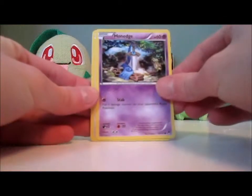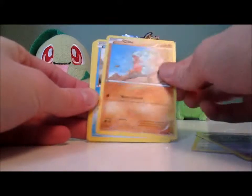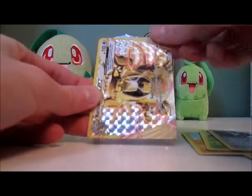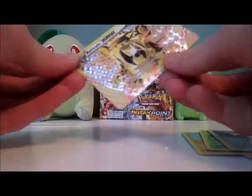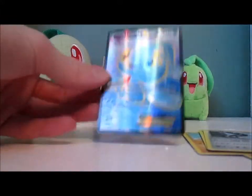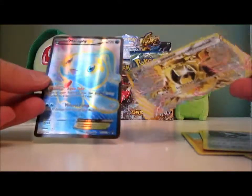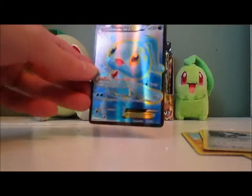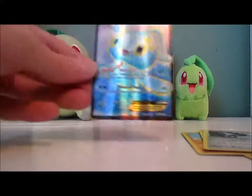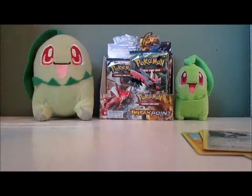Pack: Honedge, Glameow — I've got so many of those — Phantump, Gible, Shellder, Bayleef, Max Elixir, Mawile. It looks like an Ultra Rare — it is Manaphy EX. Oh my gosh, I don't have this card. That is my second pack with Ultra Rares, that is awesome. I have the regular Manaphy EX in Korean, and now I have the English version. Also got another Ultra Rare I don't have. Really what I was hoping to get out of the box is Ultra Rares I don't have.